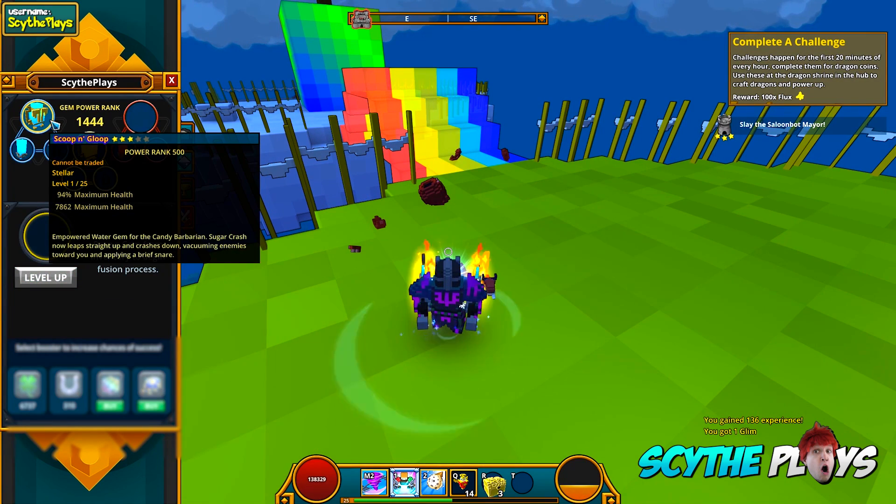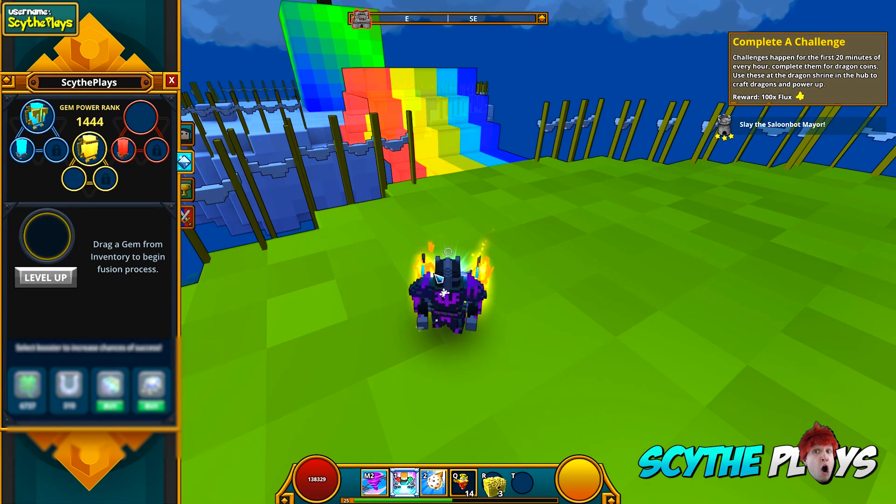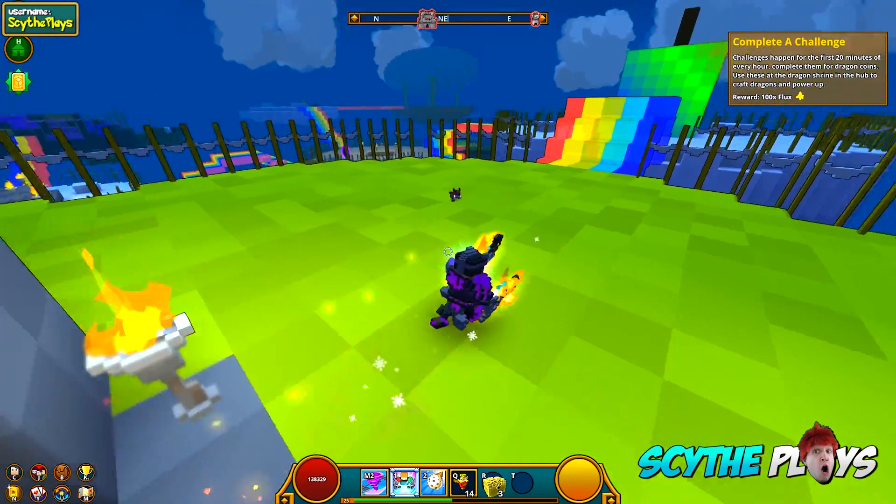Let me actually read the description: Sugar Crash now leaps straight up and crashes down, vacuuming enemies towards you and applying a brief snare. So it's more a little bit of crowd control rather than being an offensive ability.